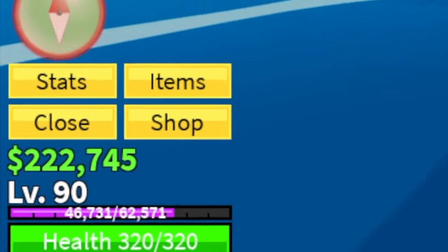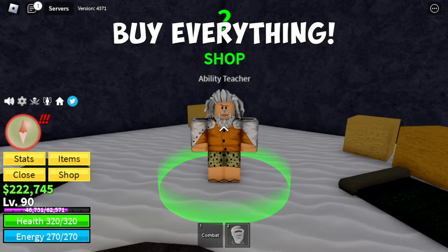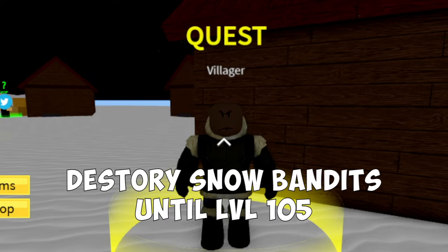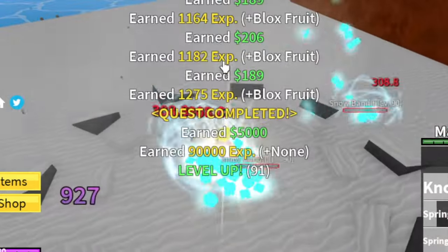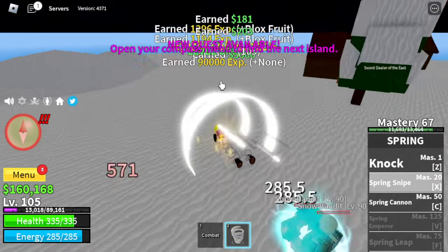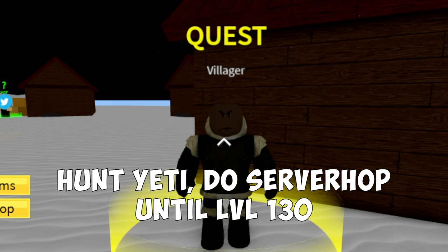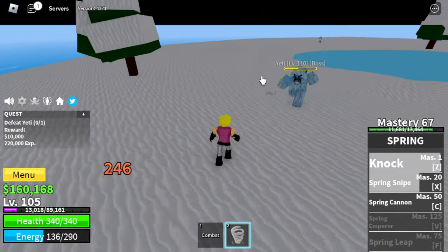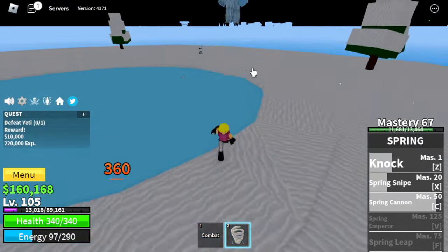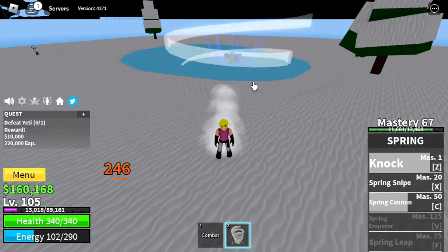After level 90, next stop is the Frozen Village. Buy everything the ability picture sells. Go straight to the Snow Bandits to grind until level 105. Once you reach level 105, start defeating the Yeti. Do server hop with this boss — that's the fastest way, trust me. We skipped the Snow Man because they're so far apart and they spawn really slow.